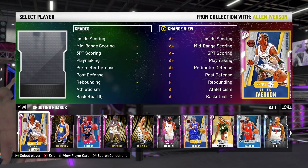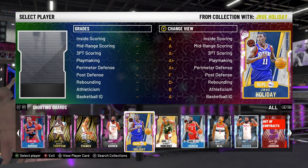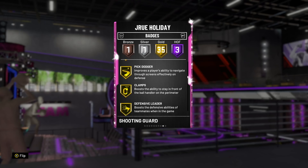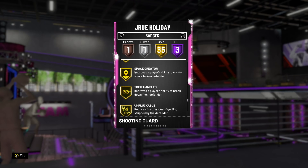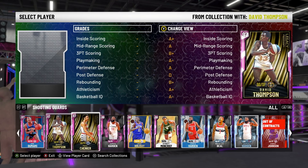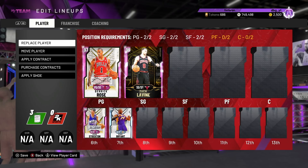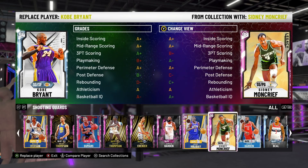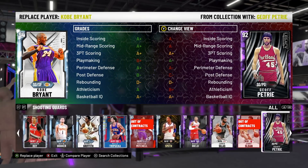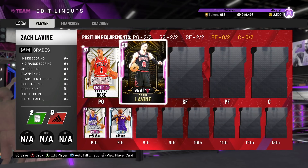Number two — and this is a really close one between number one and two with a big drop-off after that. I have not yet used Jrue Holiday, but he's got some good Hall of Fame badges as a pink diamond — Clamps, Defensive Leader, Quick Draw — though no Range Extender, so I don't think he'll be as good. My number two is Kobe Bryant. The next best players at this position include Harden, Phil Chenier, Bradley Beal, Terrence Ross, Jeff Petrie, J.R. Smith, and Tracy McGrady — but none of those guys have the defense that LaVine or Kobe have.